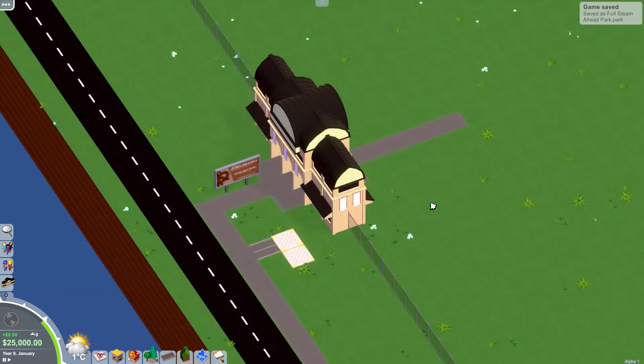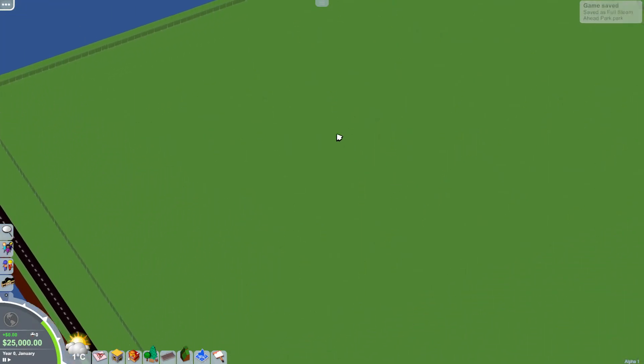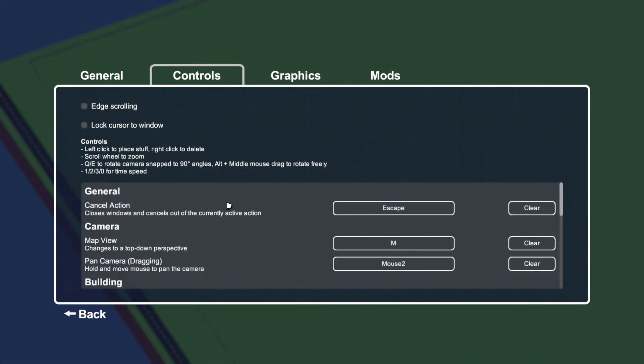We saved the game, awesome. So we are back in Parkitect, this is the map as you might know. I don't remember the controls — how do you actually tilt the game? Hold on, let me check. Q and E to rotate — but how do I tilt? There is a way to tilt, I know that.